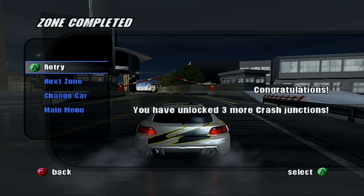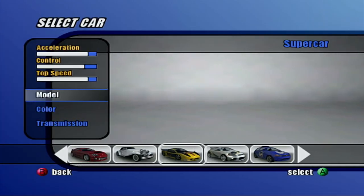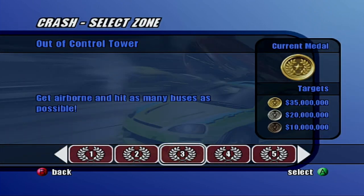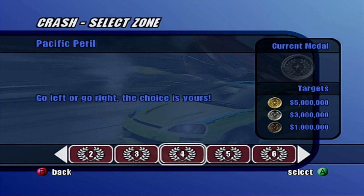Awesome! We unlocked three more crash junctions. Let's go. How about we use the hot rod? Can we change — no, we can't change the color of the hot rod. So sad, so very sad.